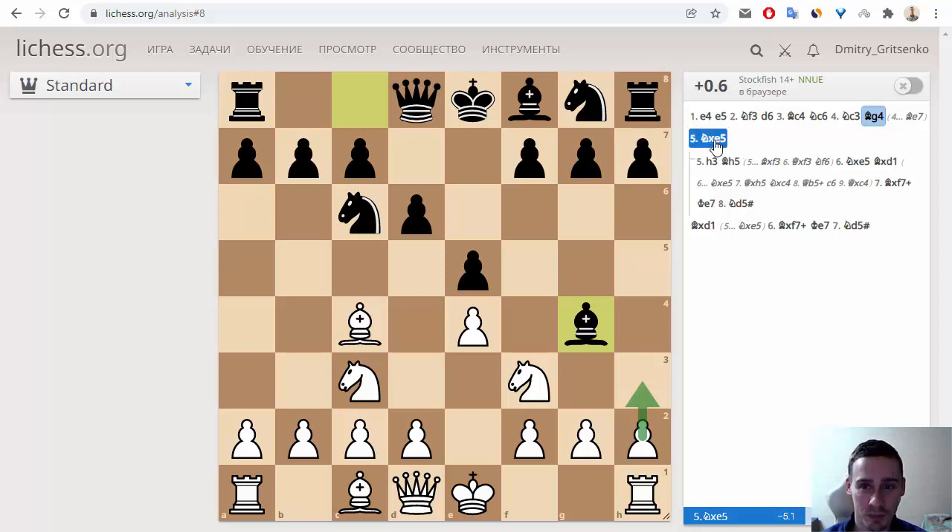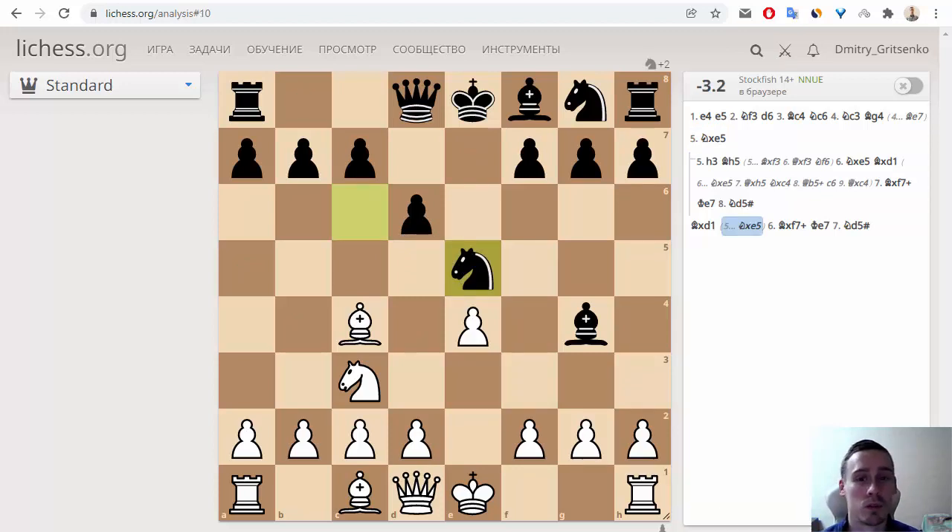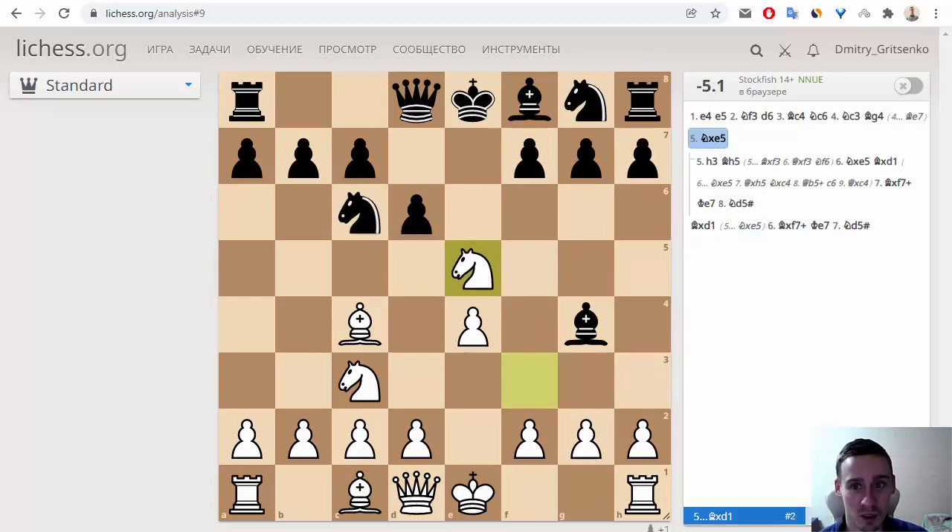But Legal played a very interesting move — Nxe5. This is a queen's sacrifice. Of course, black must not take this queen. The strongest move for black is Nc5, and after Nc5, black has one more knight on the position and of course black has a winning position.